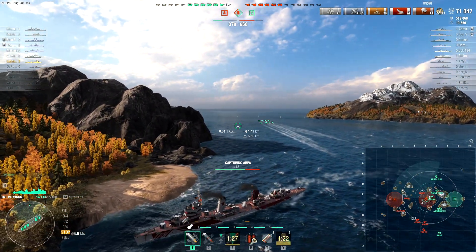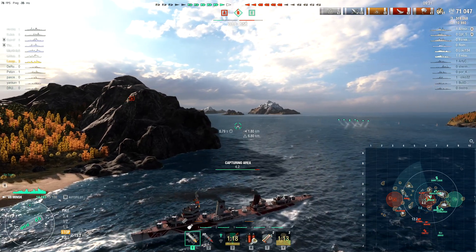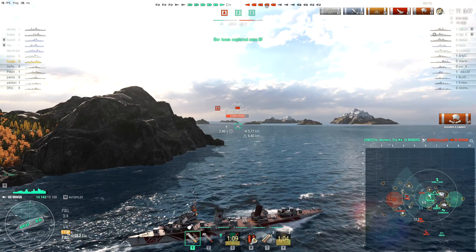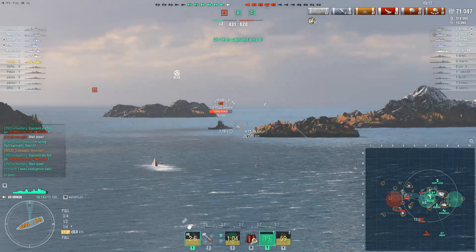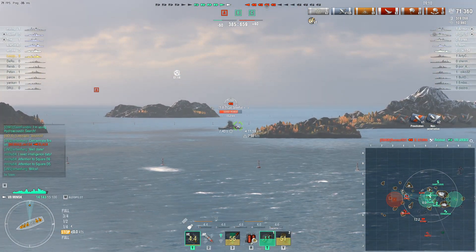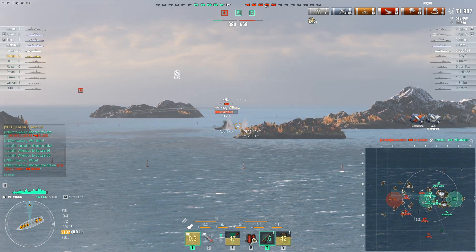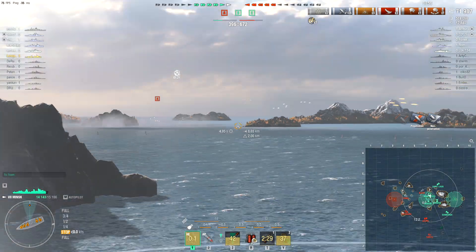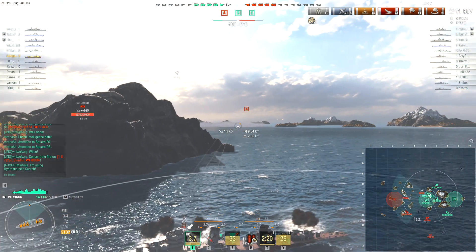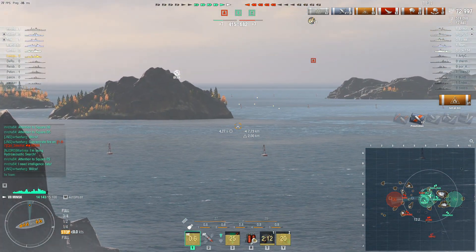Luskwalo putting his own torps out here with four kilometer range - they're not going to hit anything he can't see. They've got the middle now, and maybe Luskwalo could have used his speed to hunt down the USS Black - the last remaining enemy destroyer, certainly a threat to both himself and his teammates. Instead he chooses to smoke up and start firing, and we can see a smoke screen between the two caps - that appears to be where the USS Black has retreated. Luskwalo puts in some blind fire and gets a bit of damage done there.